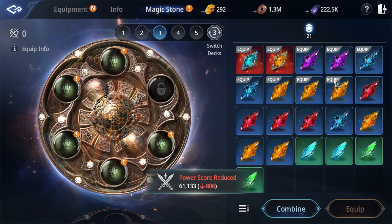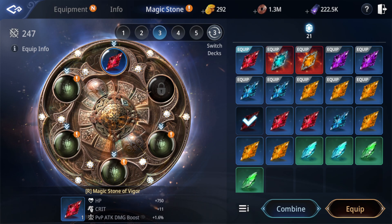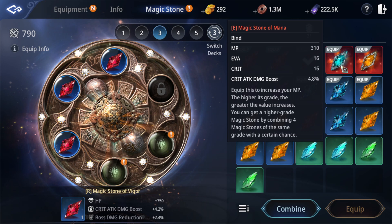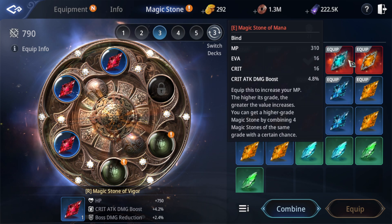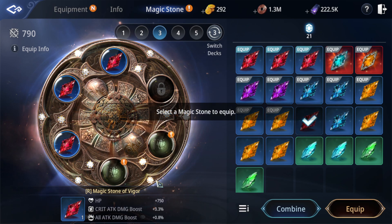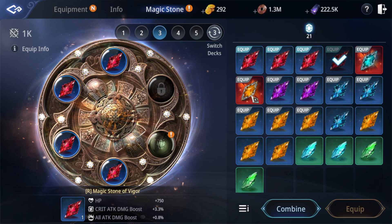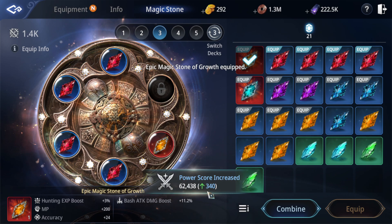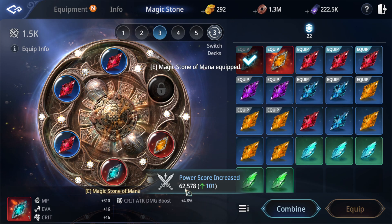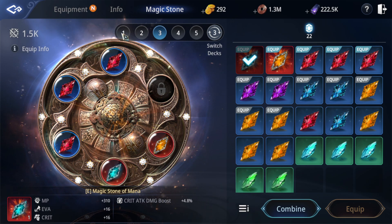For the third set we're going to need four power score stones. For power score we need to use this one and this one — I'm going to give it more. Yeah, 62k. Now let's check which one gets more. Three four zero — here 62,578. Okay, this one is for power score, this one is for DPS.